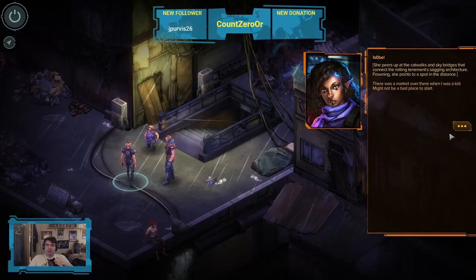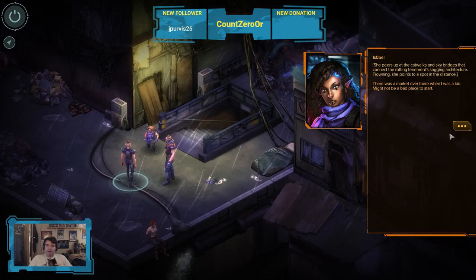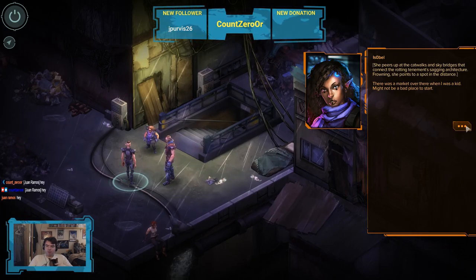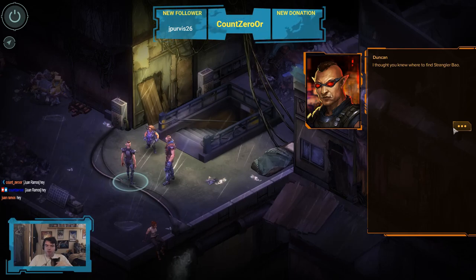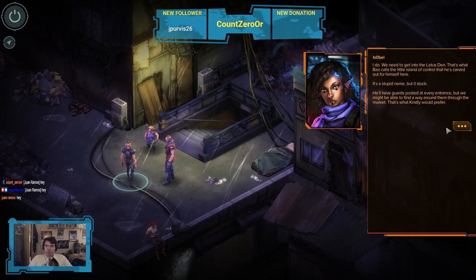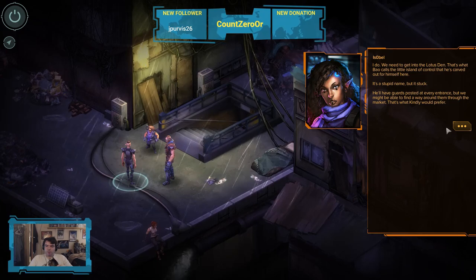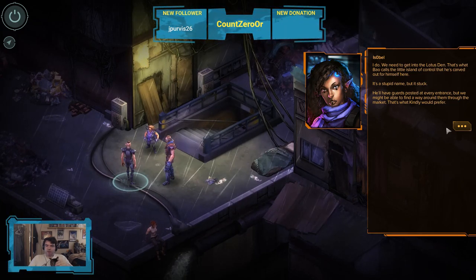Another improvement with this game is with the writing. In the first two games, your character was a cypher — they had very little background. But here, you have a family and connections that drive the plot. You have an adoptive brother who is an active party member, and your relationship with him and your adoptive father are central to the story.